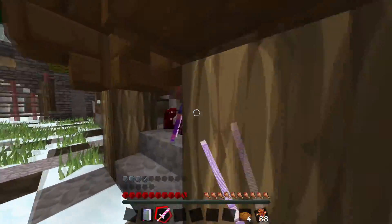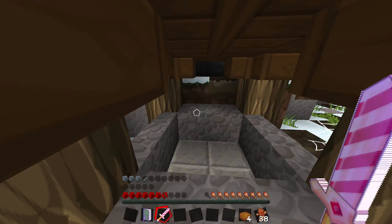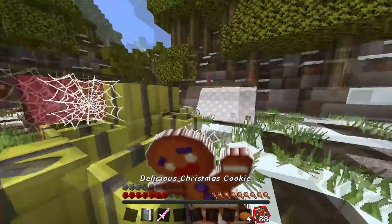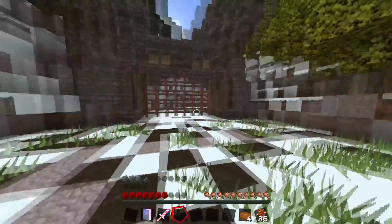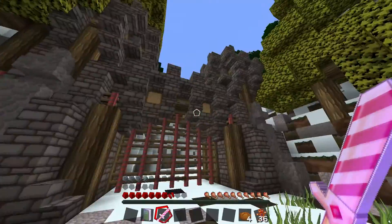He's hiding in the thing. Die, please. There we go. How the fuck did he do that? Really interesting, I really wanna know. That's really cool. I'll look at this map afterwards in creative and see if I can find out what they are.